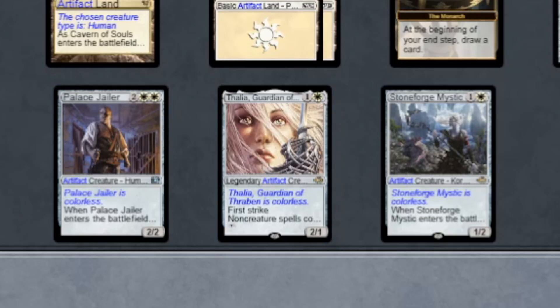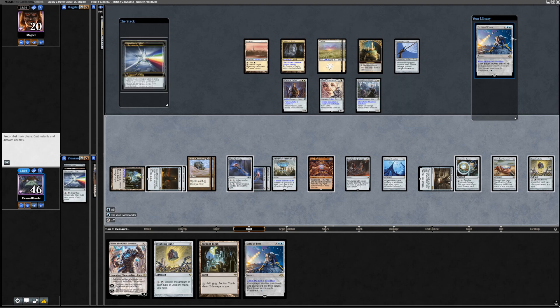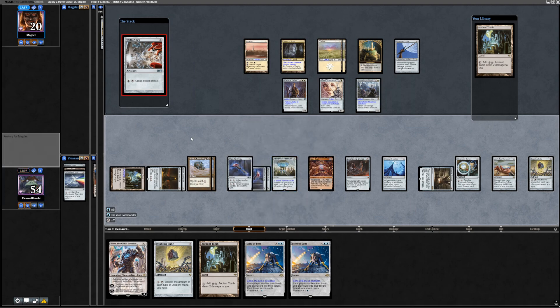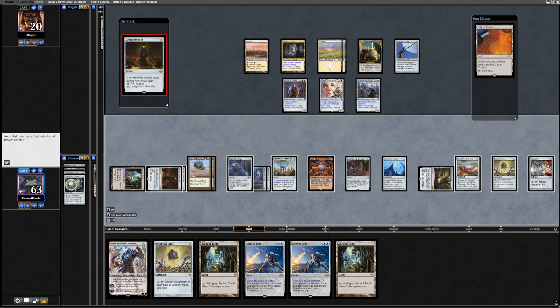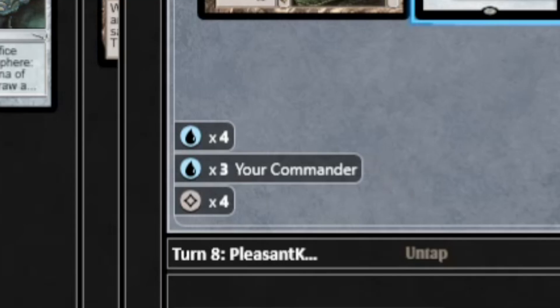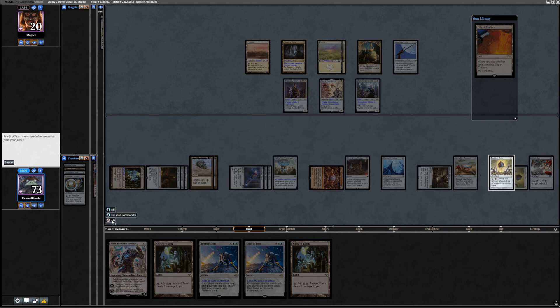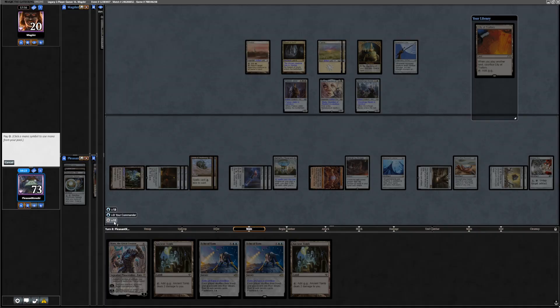It's so crazy we're doing this through Thalia. There's an Ancient Tomb on top — we draw that with Chromatic Sphere, making another blue. On top is another Grim Monolith, we cast that too. We're now on 63 life. We cast a Doubling Cube — we've got three mana for Commander in our pool. We make three, untap, make three more, make a blue, then activate Doubling Cube. We get 13 mana there, and then we Doubling Cube again — 29 mana. The three Commander mana never doubled, so it just stays at three.